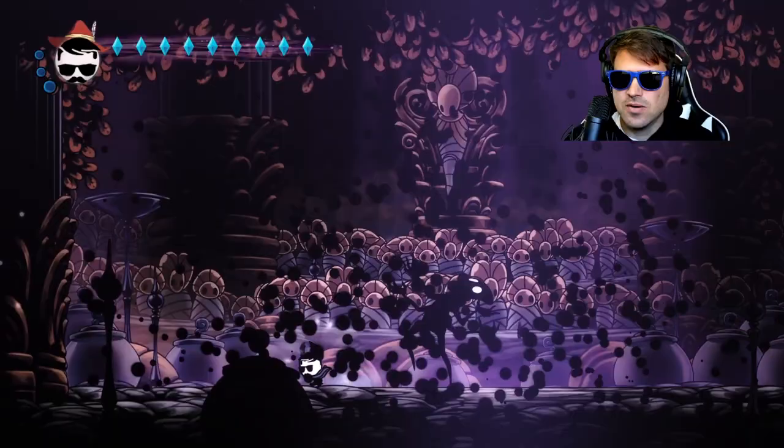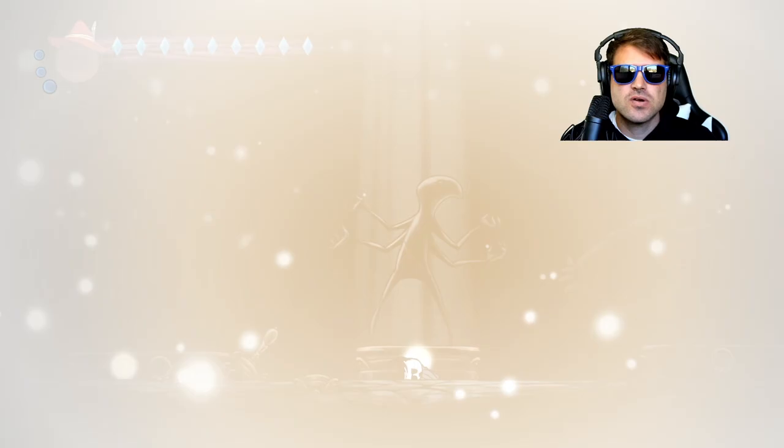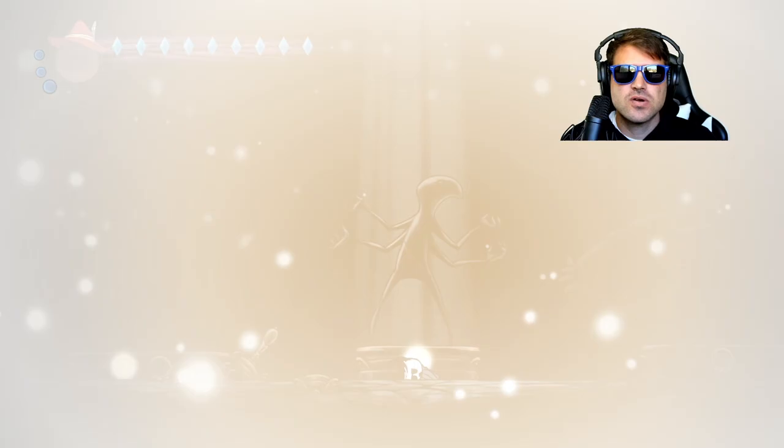And just like that, the Collector is down. With those spin attacks he goes down pretty quick, but you just have to be able to deal with those Primal Aspids — that's by far the hardest part of this whole thing, because as soon as the Primal Aspid lands, it will attack almost guaranteed.